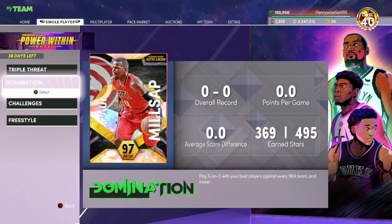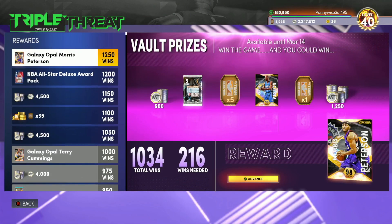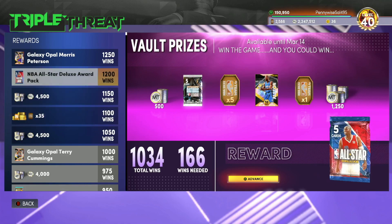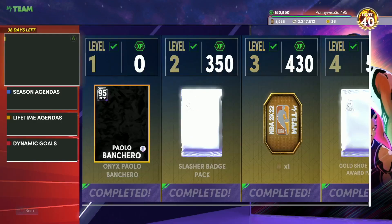At the end you get Galaxy Opal Milsap who's a very good free card. If you also only play the game offline, I'd recommend maybe hopping into Triple Threat Offline as well, because you can go after Morris Pierce and he is a decent card. You get like 4,500 MT, another 4,500 MT, 35 tokens, and an All-Star pack on the way, which are some decent rewards. I wouldn't really recommend most people go for Triple Threat Offline — it's not really worth it — but if you like chilling out playing some Triple Threat Offline, definitely recommend it.